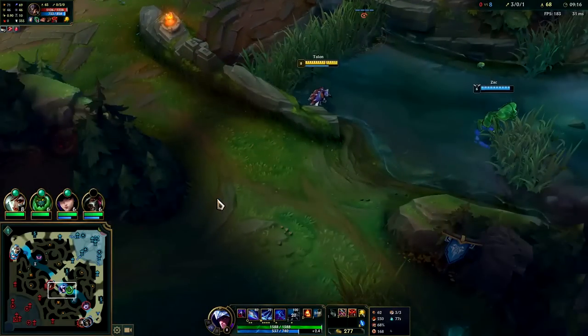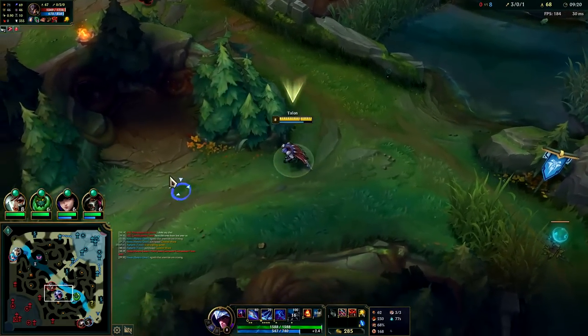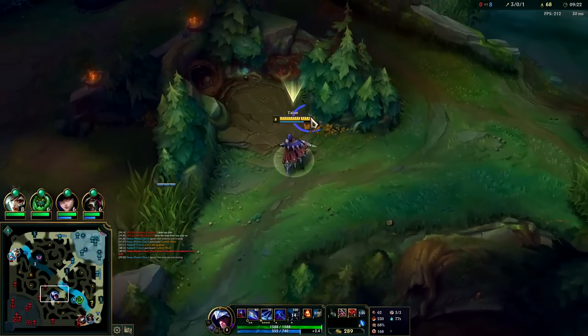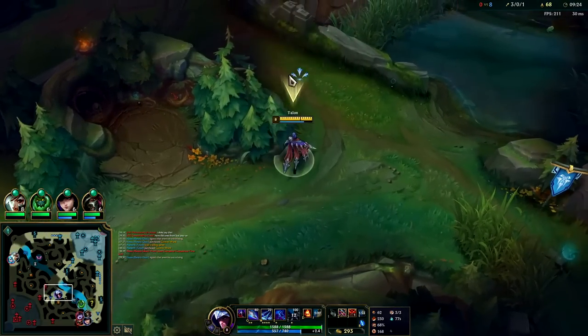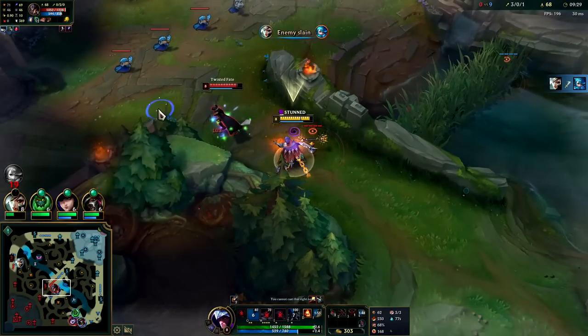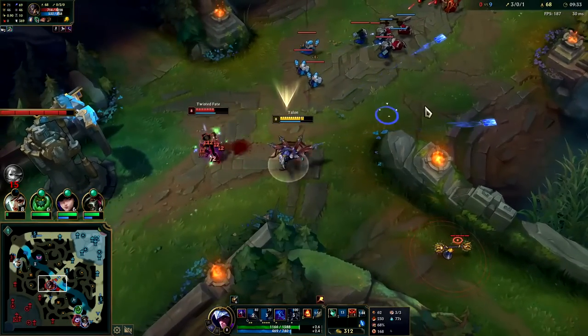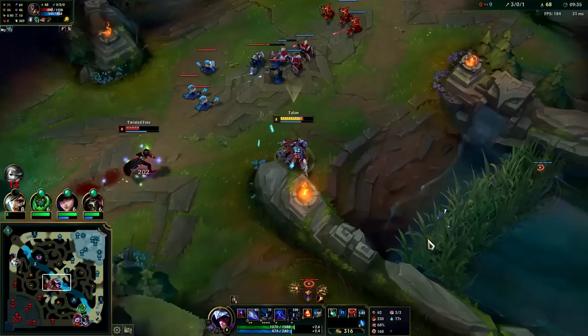It's time for the bot rotation. I need to get some deep wards down too — make sure they can't follow. Wanted a QW on his face, got the slow, got the auto, got the Gore Drinker — really good trade for us.